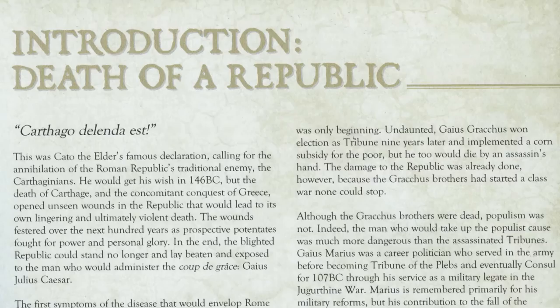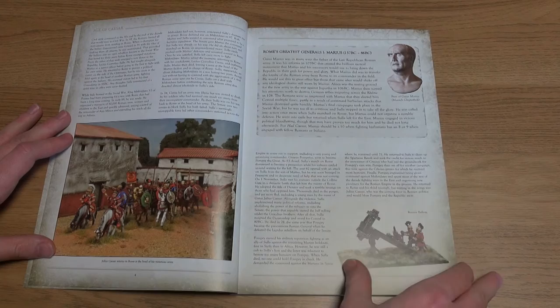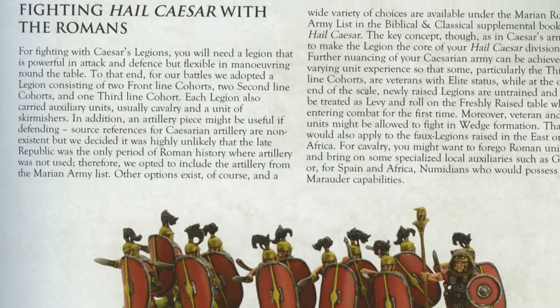We begin with a historical introduction to the Roman world into which Julius Caesar was born and was to rule. More history focuses on the man himself and we learn about Julius Caesar's background, before moving on to details of Caesar's army, followed by a section on Fighting Hail Caesar with the Romans — which really means Caesarean Romans.